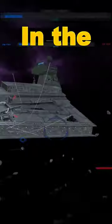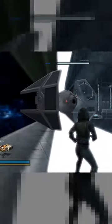Using this hidden glitch, you can walk on a Starcruiser in Battlefront 2. In the Imperial Star Destroyer, if you land just outside of the race shield, exiting the vehicle spawns you outside, allowing you to walk on the starship.